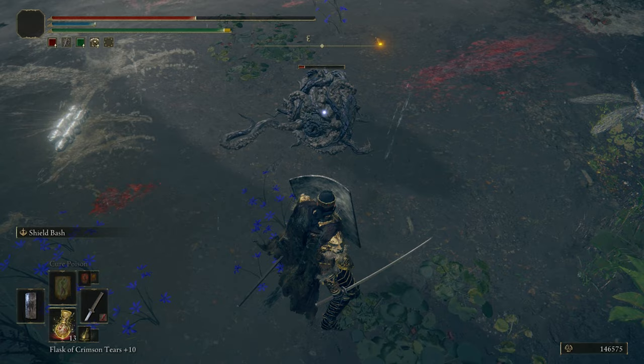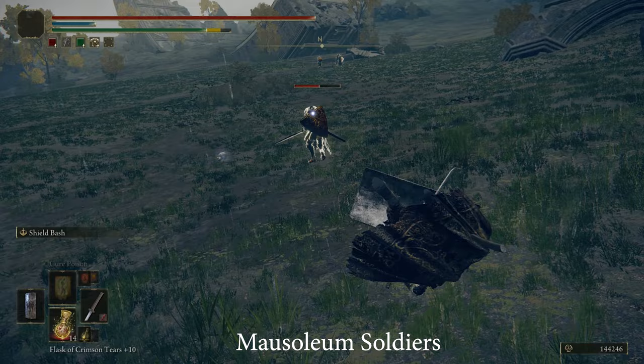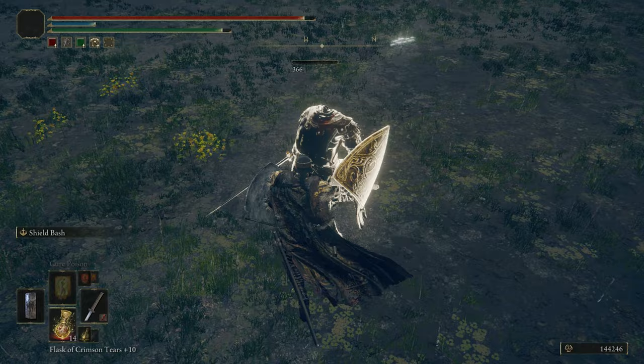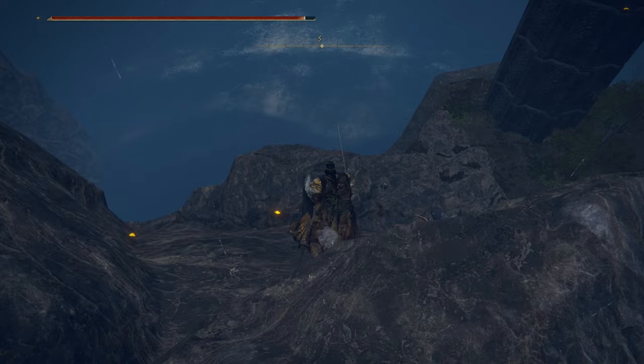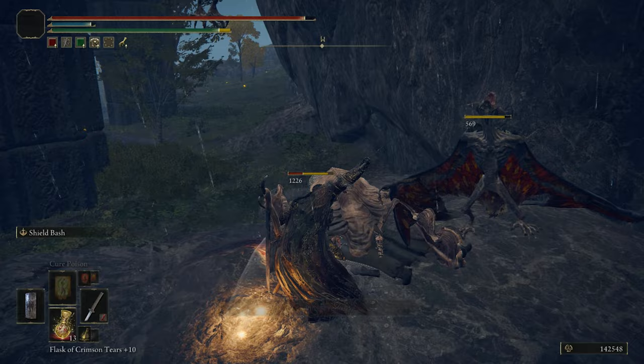There is one mausoleum in Weeping Peninsula and in front of it there are mausoleum soldiers. They can vanish and teleport to dodge. Despite having some level of IQ, they don't have a head. They have a brass shield equipped like regular Godric soldiers — pretty weak like them, but with the exception of their vanishing and dodging. A malforming chanting dame can be found in various areas, and there is one in Weeping Peninsula. Her job is to sing a peculiar lullaby. She stays with the bats and has more HP, but killing her will grant you a fat golden rune.